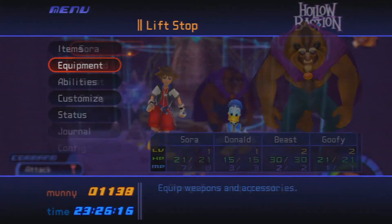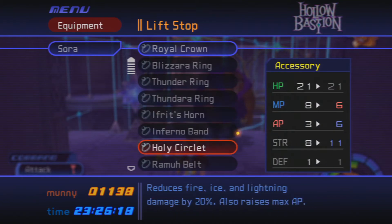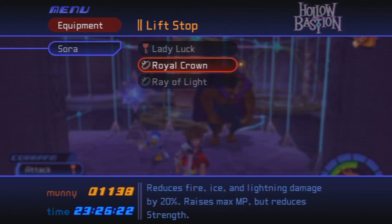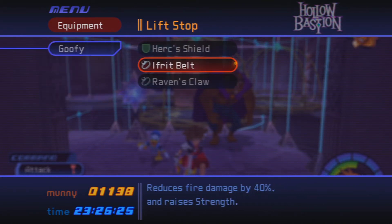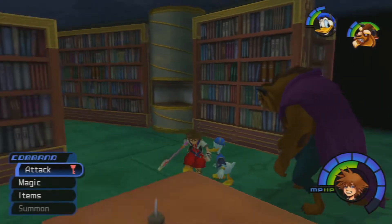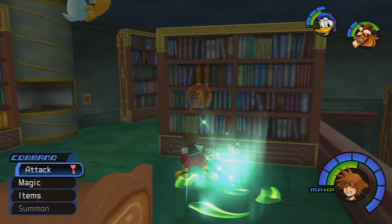Alright, now we are back here at the library. Let me just check that Ramu belt really quick that we picked up. It's pretty similar to Ifrit's belt — if we were to compare Ramu's belt to Ifrit's belt, it has not as much strength but it has a lot of AP. It also reduces lightning damage by 40%, whereas Ifrit reduces fire damage by 40%. There is another piece of equipment called the Shiva belt, which we'll be picking up in a few more episodes, which is actually extremely useful — but more on that later.